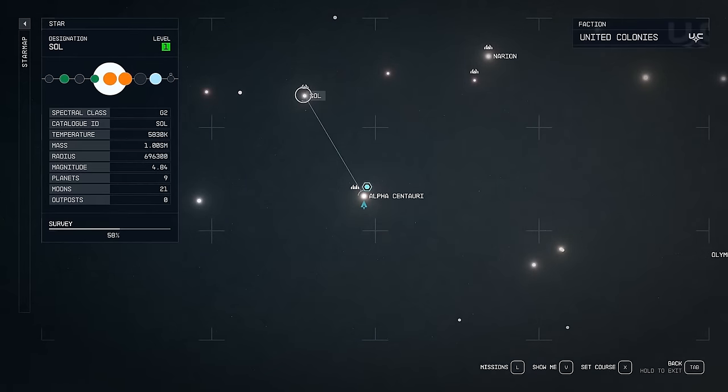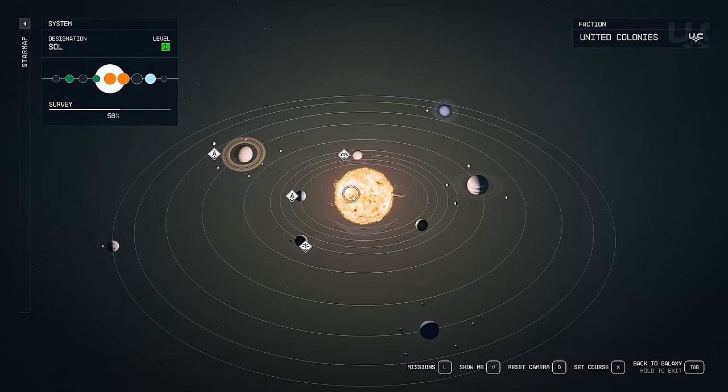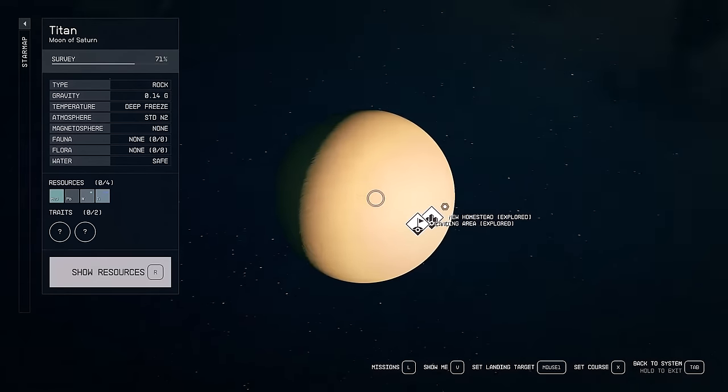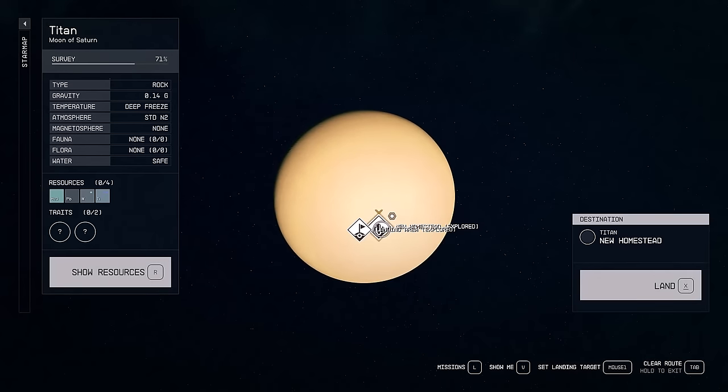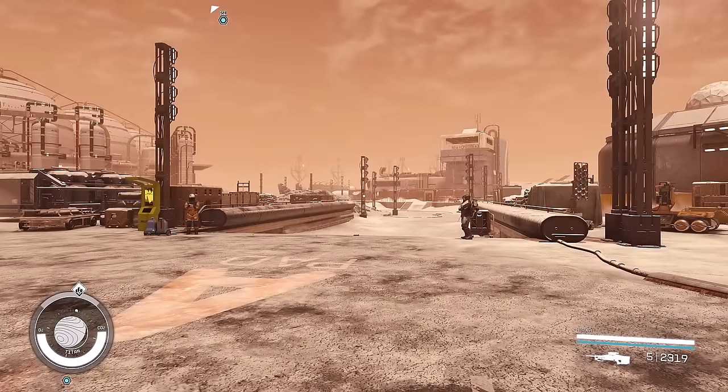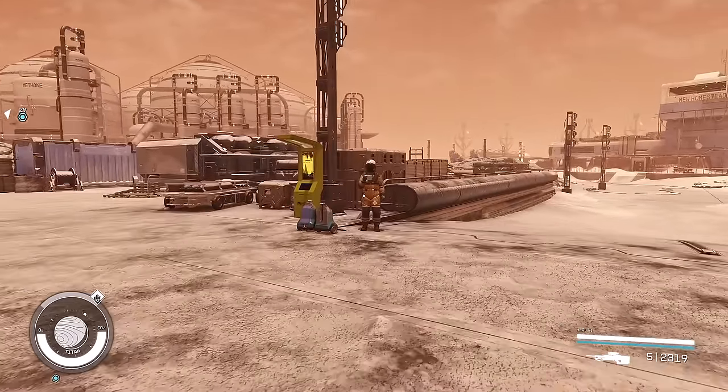First we're heading over to the Sol system. We have a couple stops here, but our first one is New Homestead on Titan. Once on the ground, head to the ship builder and let's modify our ship.